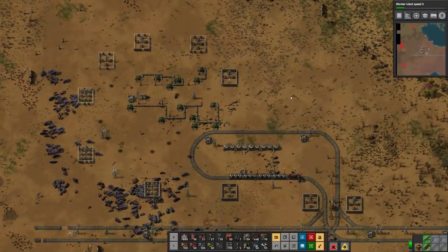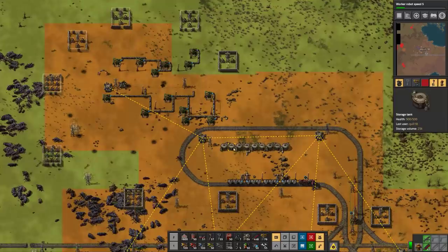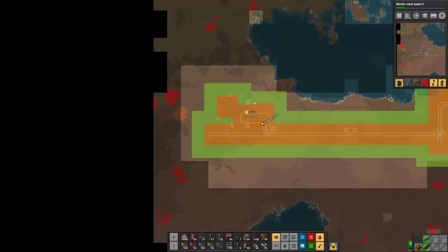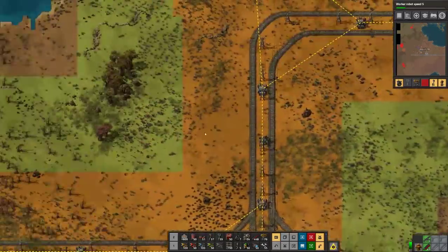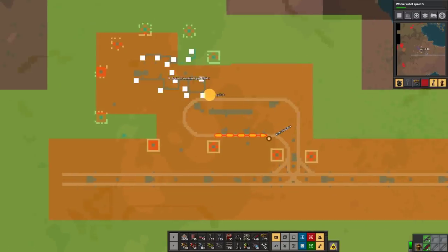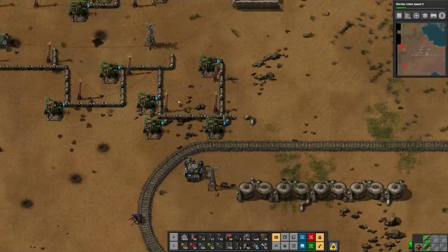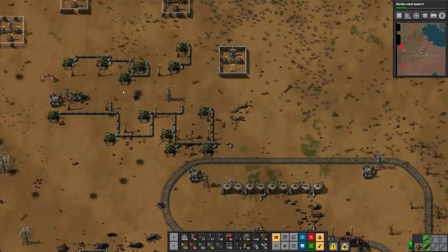Hey folks, Quill18 here and welcome to another episode of Let's Play Factorio. We are still on the experimental version of .17 and we have recently expanded our rail all the way out to a new patch of oil over here, which I believe has all been covered up by jack pumps — and I remembered to place the jack pumps this time, so that was good.